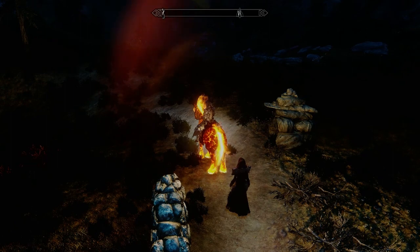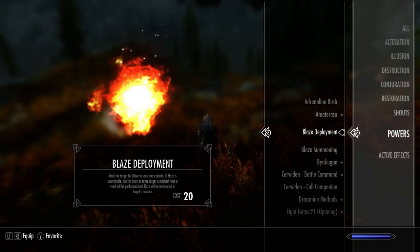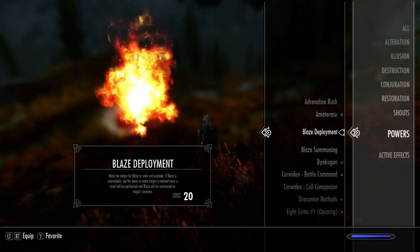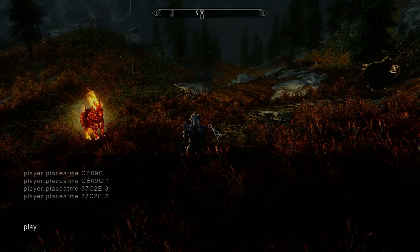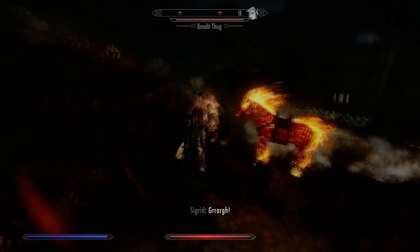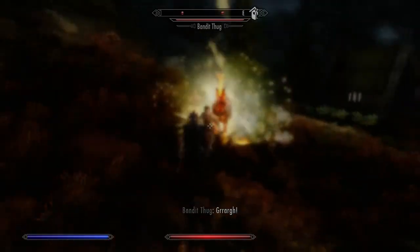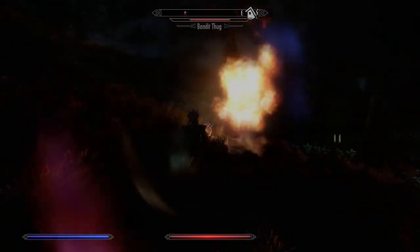I'll show you the other spell, Blaze Deployment. It basically sends out your horse to explode one of the marked targets. I'm going to be summoning a bandit for an example. And boom — while not very powerful, it is cool looking.